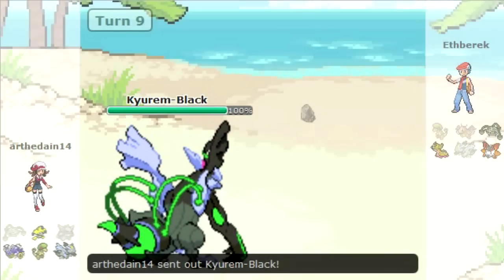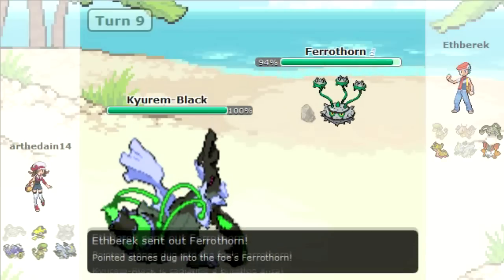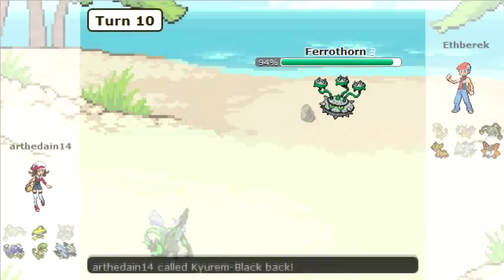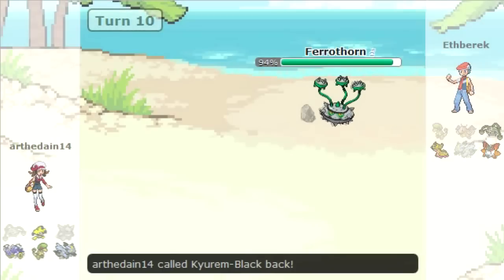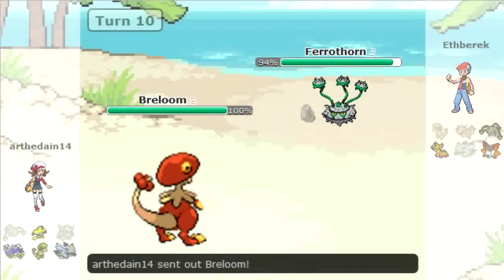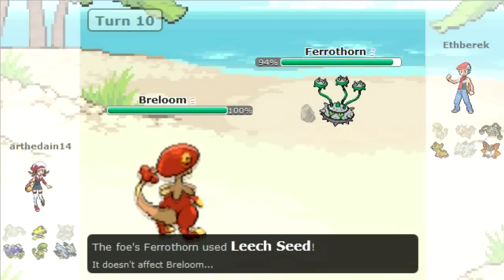I thought my Kyurem was scarfed, but I screwed up when I made it. I went back and checked and it was actually Choice Specs. I think I was putting together some sort of mixed attacker — Specs for Draco Meteor plus physical attacks — but I abandoned that idea halfway through and forgot about it. Pretty stupid.